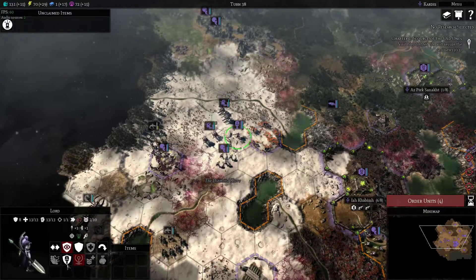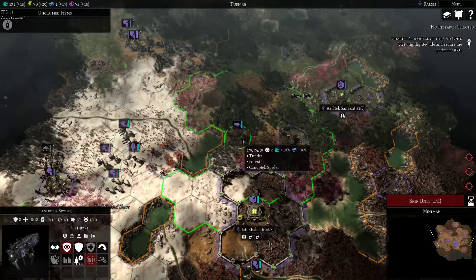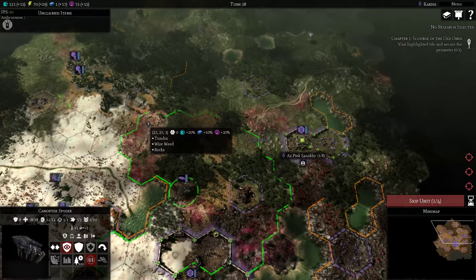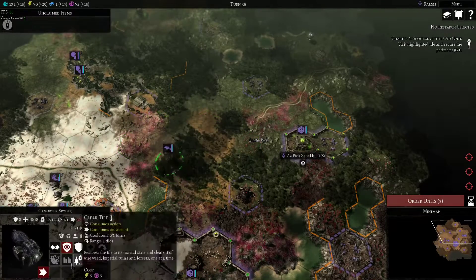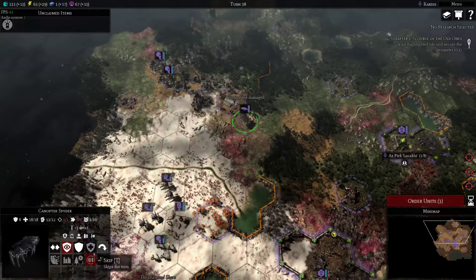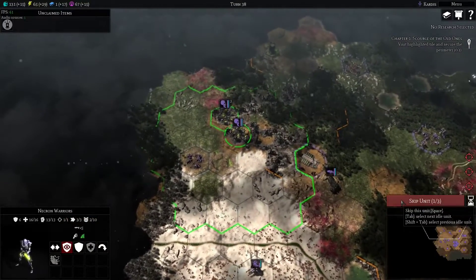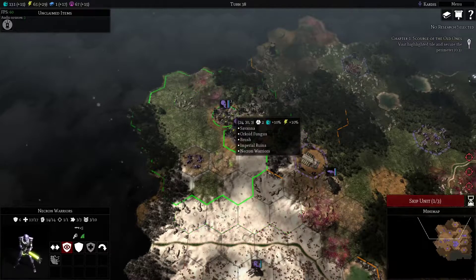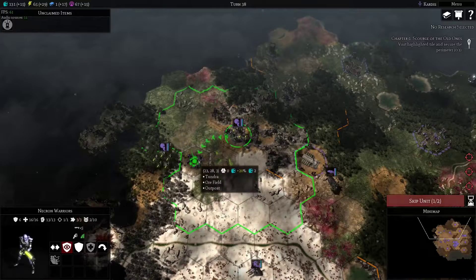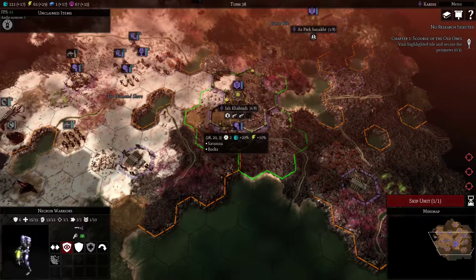I don't think this guy's gonna get attacked but just in case, we're gonna do that. I'd like to come over here and clear this wire weed, but I just can't, so instead I'm gonna come over here and clear this one. Moving this guy over to the city — I need 80 and 80. He's not gonna have enough next turn; I need to not spend any resources this turn if possible. Let's move you right here, and you right here. Order cities.